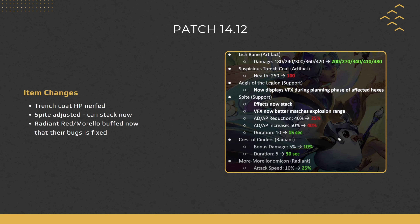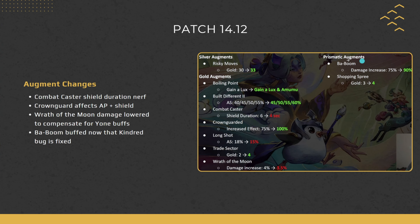The last item changes are to the radiant burn and wound items. They were recently bugged, which made them perform better than intended, but that bug got fixed — making them much weaker. So Crest, Ascenders, Morellonomicon, and Conqueror are now getting buffed to their bonus damage duration and attack speed to compensate.